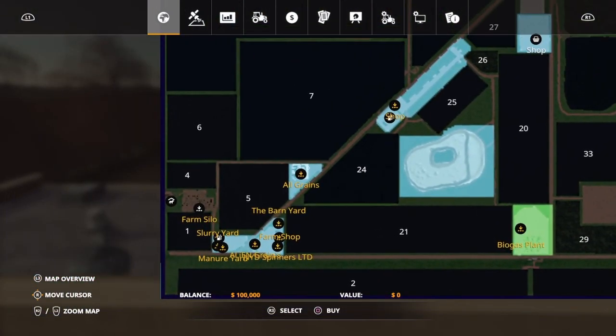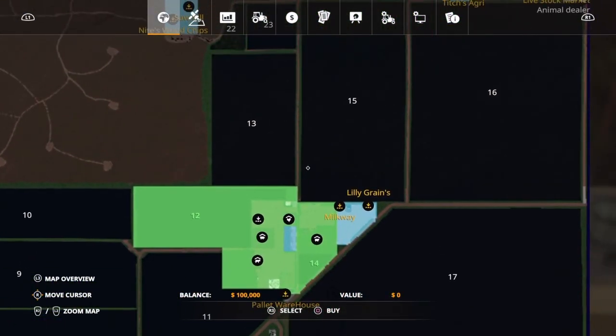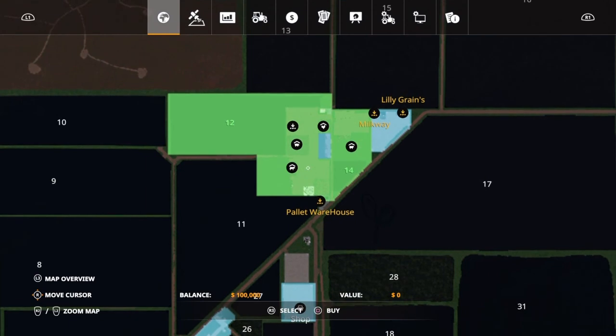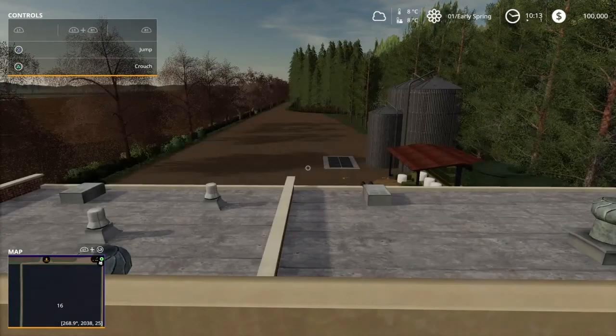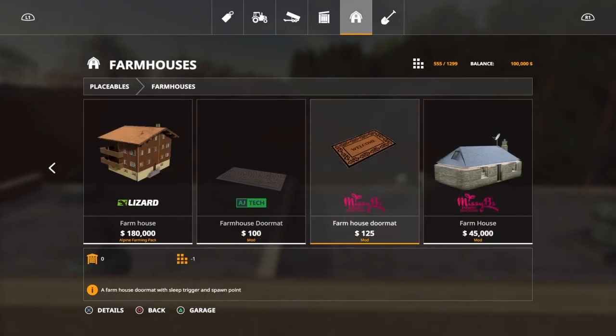I want to test if I can place a factory or custom sell points down there. On the farm there are no sleep triggers, but if you go into placeables and farmhouses you have two options by Missy B — either a house or a doormat — which is excellent because you can place it wherever you want. It's not fixed to the map. Slot count is really good at only 555.